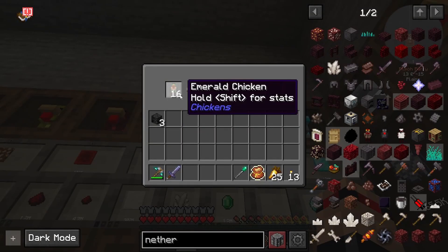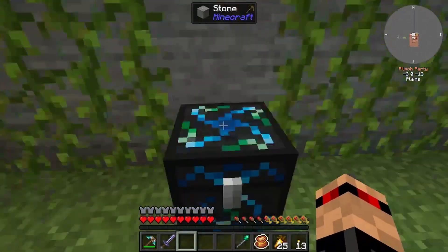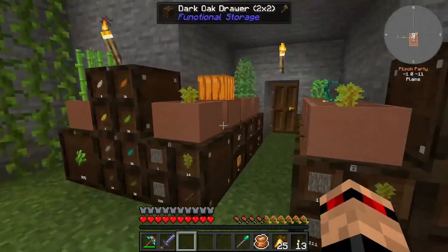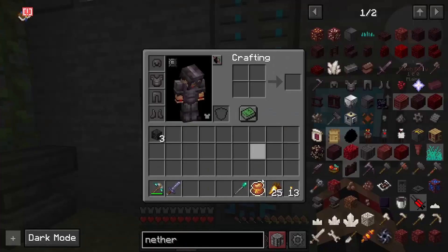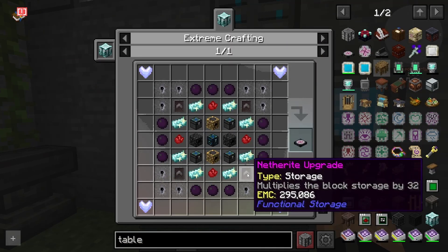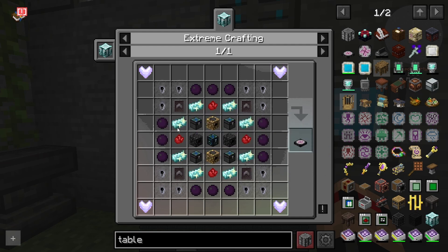My plan is to use an energy condenser and get a ton of these emerald chickens - I think the emerald one might be the best. I'll make a bunch of emeralds, stick it on top of the energy condenser, pipe in the emeralds to it, and get a good amount of EMC out. That's how we're going to bulk-make EMC. I also want to make the transmutation tablet.